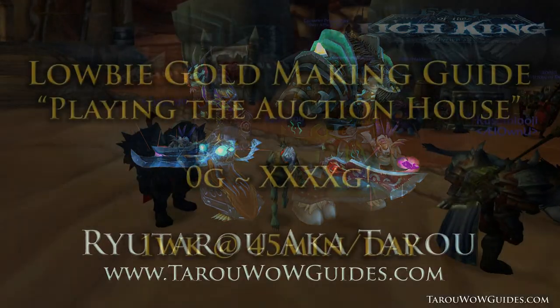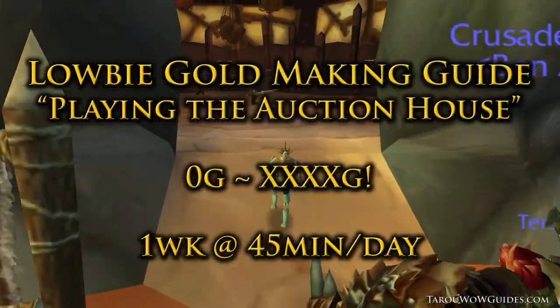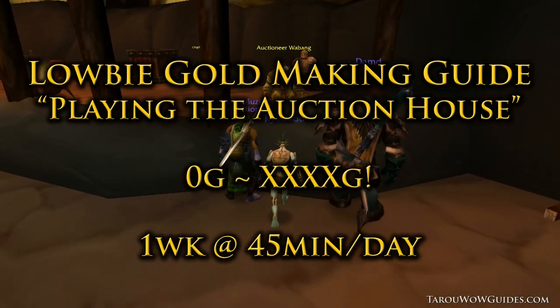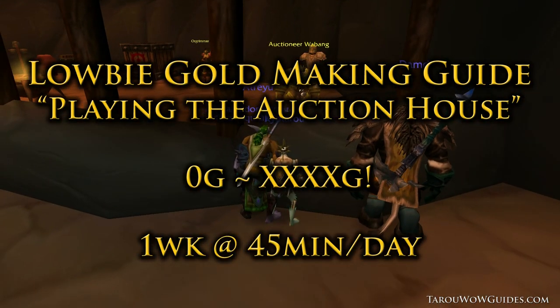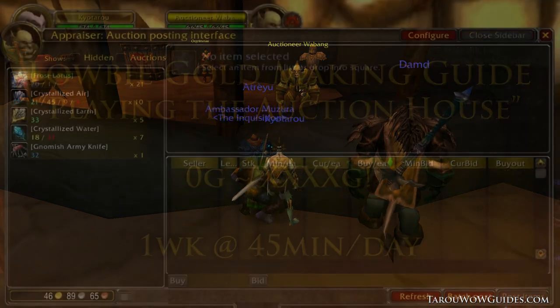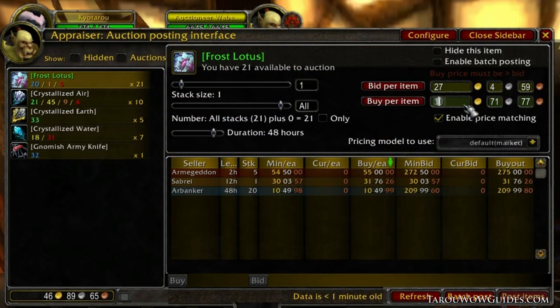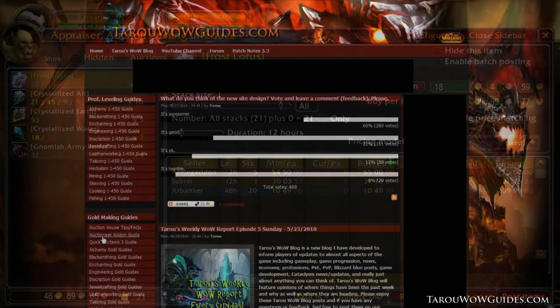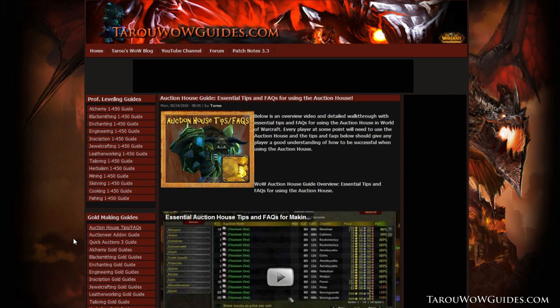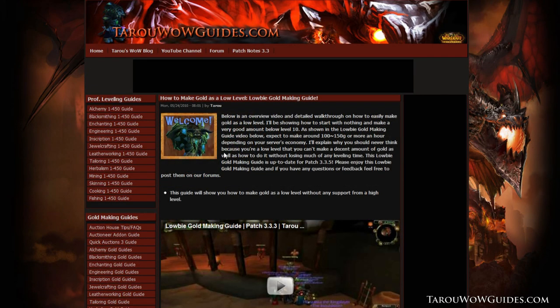I'll focus purely on playing the Auction House. As a warning, I suggest anyone trying this take caution and have a vast knowledge of what your server's economy is like and the different markets. First you'll need to get an Auction House add-on. I'll be using Auctioneer and post a link on my website for it. My website also has a general overview of the add-on that you should watch before doing this. You'll also need some easy starting gold — watch my lowbie gold making guide to get some tips.